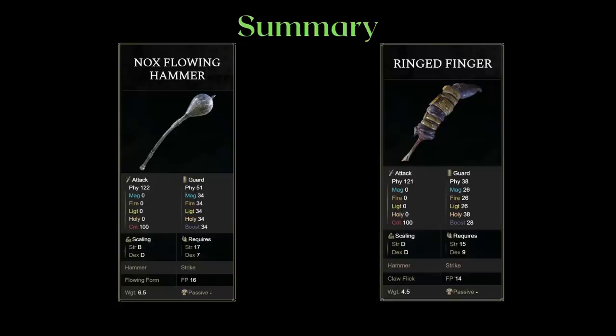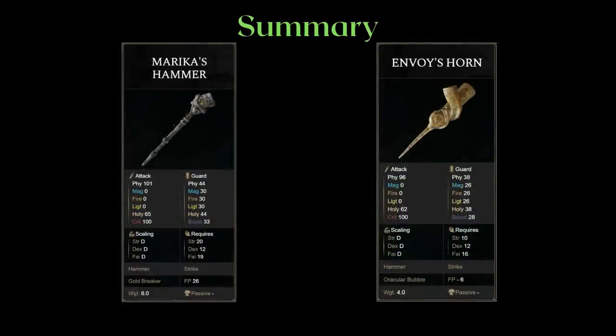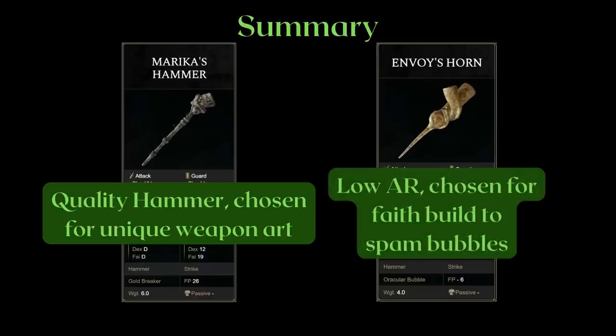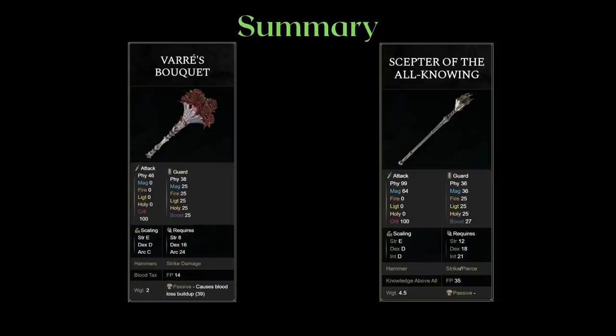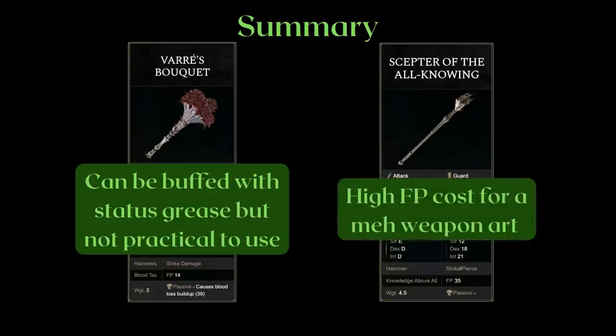Let's do a quick summary starting with the two strength-based unique hammers. You're going to be using them primarily because of their weapon art. The Nox Flowing Hammer suits PvP a bit more, while the Ringed Finger does decent damage and stagger damage in PvE. As for Marika's Hammer, it isn't a faith weapon — it is a quality weapon chosen for its weapon art. The Envoy's Horn doesn't really deal great damage and is probably best used for invasions, with its oddly decent tracking to annoy inexperienced opponents. Varre's Bouquet can be buffed with status greases, but it has an extremely low AR. Either of the ripple weapons would be better. Scepter of the All-Knowing is mainly used for the weapon art, which is kind of mediocre. It can increase your overall damage on targets with high HP over 30 seconds, but generally not something you would really use for most targets.